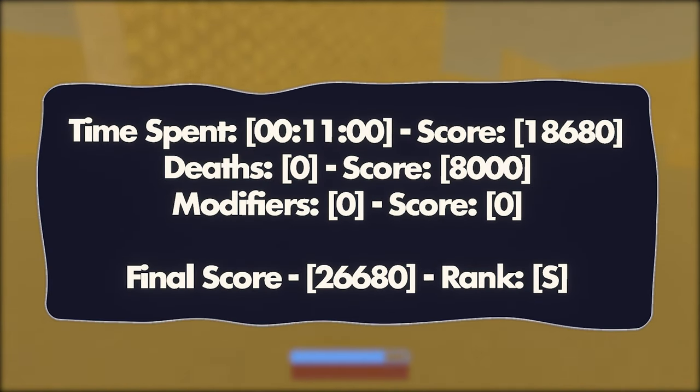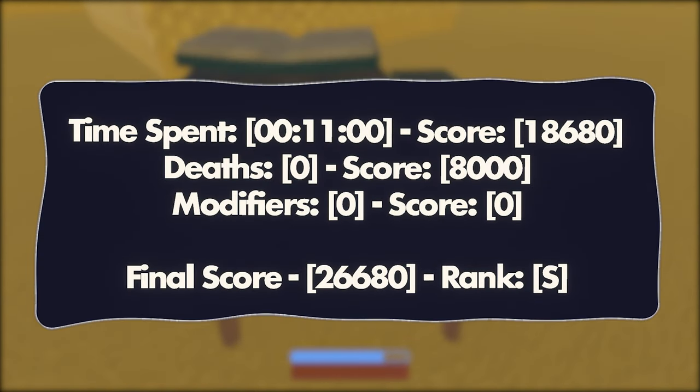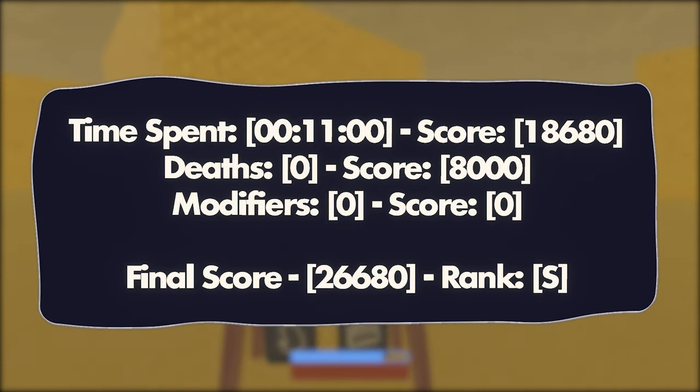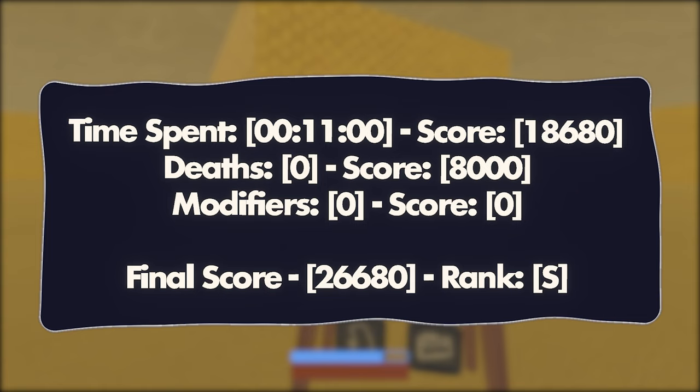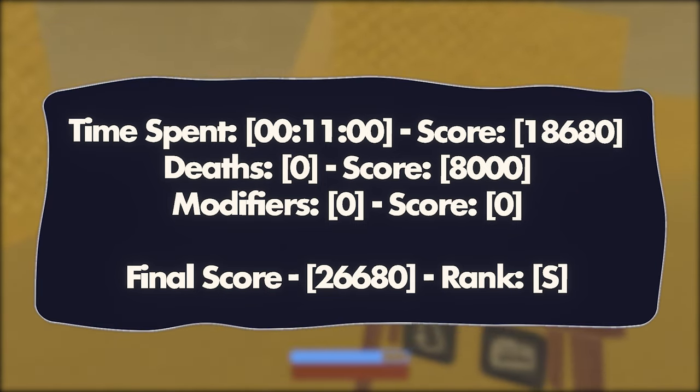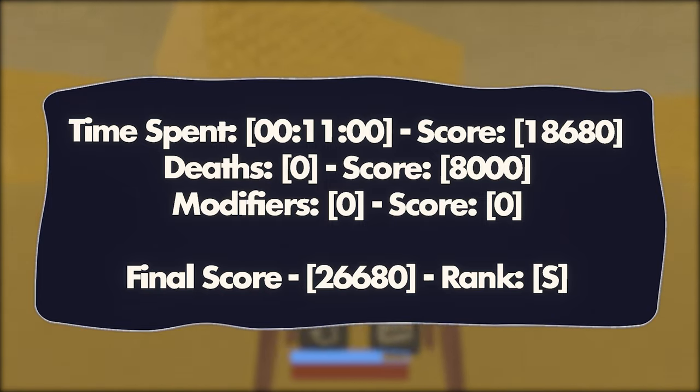I've also added a scoring system, which is how you will gain XP and level up. Right now, your score is based on your time and deaths — I'd like to add more, but we'll see. The more time you spend in the room, the more points you lose. The more deaths you have, the more points you lose. You also get a letter rank in case you don't really know what's good, but also just as a nice visual indicator.